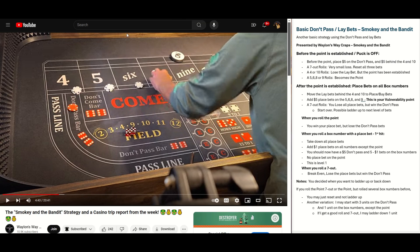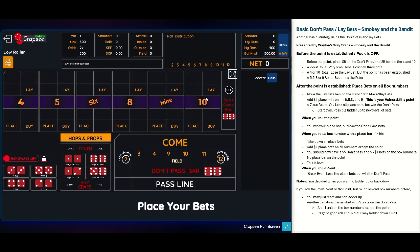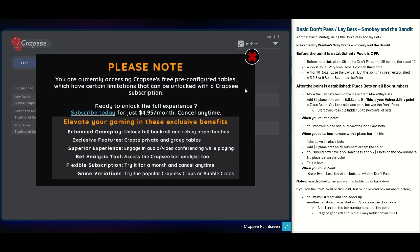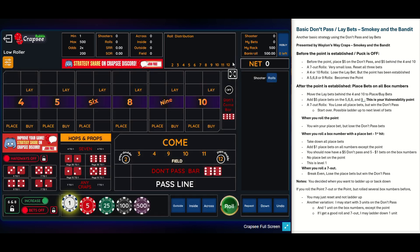As you can see, this is a link to Wayland's video called Smokey and the Bandit Strategy. I'll try to explain it as we go. I'm going to play it at $500 with turbo mode on. Basically, there are a couple things you do to set this up. Before the point is established while the puck is off, you place one unit in the don't pass — in this case $5 — and then one unit behind the four and behind the 10.